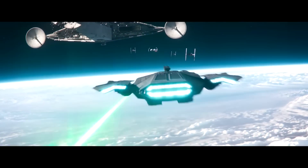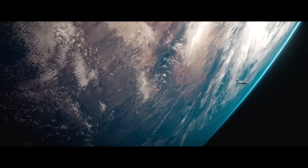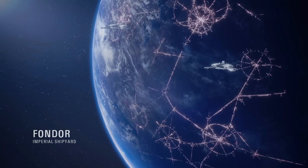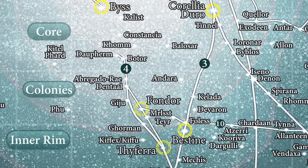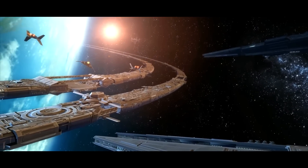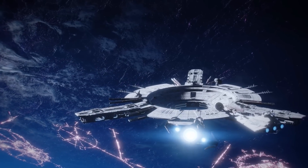There will be some spoilers in this video. Luthen Rael's ship has been highlighted several times already in the Andor trailer, and now we get a name to put behind the ship — it's a Fondor Hallcraft, a previously unknown vessel. But we do know what Fondor is: it's an important shipbuilding world for the Republic and the Empire that followed it, located in the Colony regions of the galaxy. It's not as central as Corellia, nor are the shipyards there as large as the one over Gat.